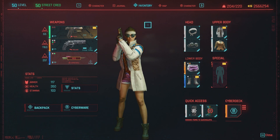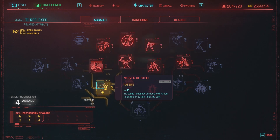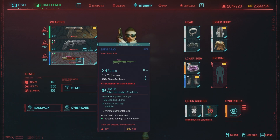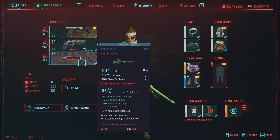Just in case you were wondering about skill interactions — for example, I have a Reflexes skill that increases headshot damage with sniper rifles and precision rifles by 30%. So on a sniper rifle showing 3x headshot damage, the 30% skill bonus brings it to 3.3, and then the 50% from Trajectory Analysis brings it to 3.8. Switching to that sniper rifle confirms it's at 3.8.